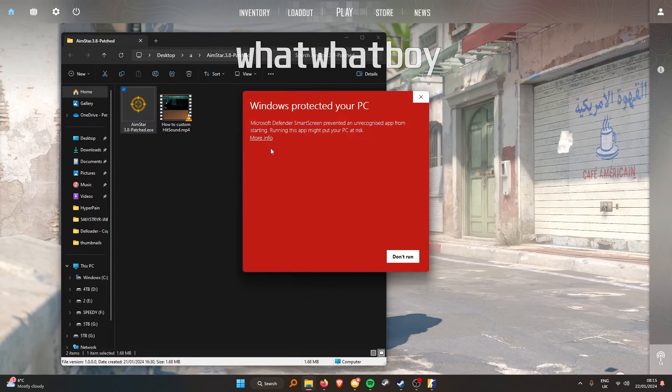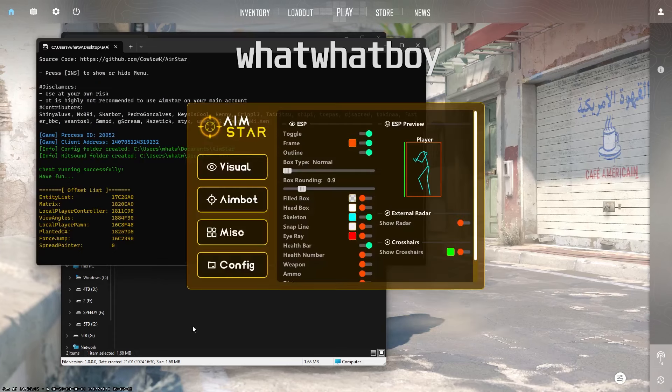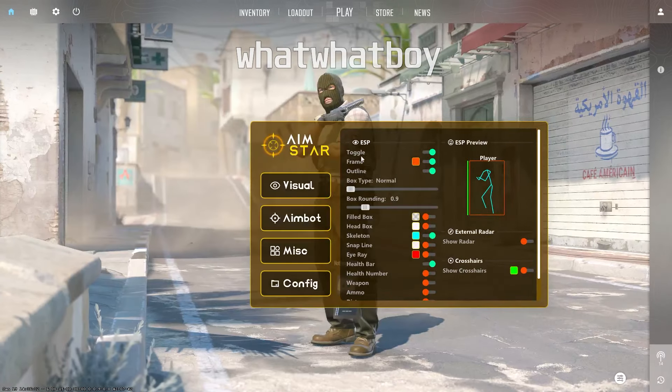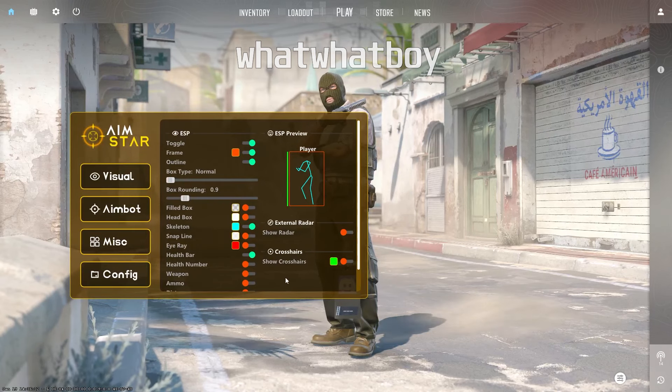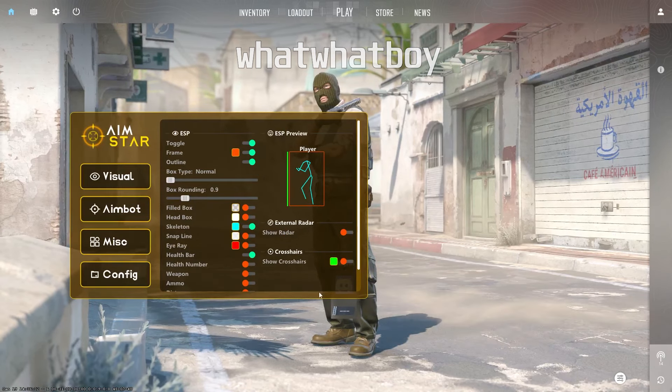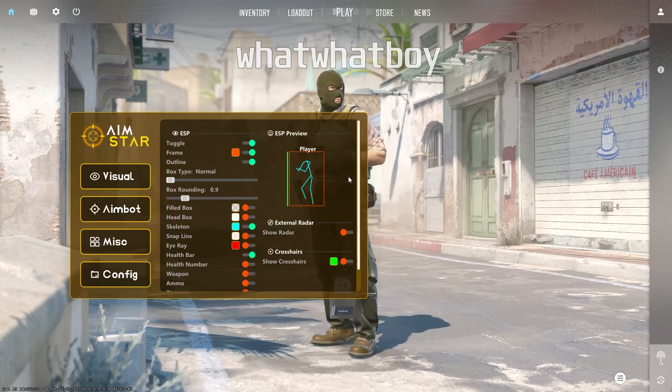All you need to do is double-click the exe. A Windows warning might pop up — just press 'More Info' then 'Run Anyway' and AimStar will inject. AimStar is external, by the way. And there you go — pretty nice UI and pretty simple.